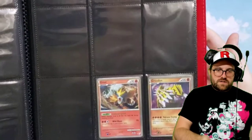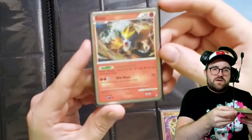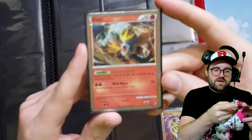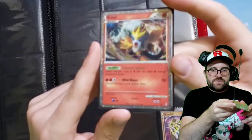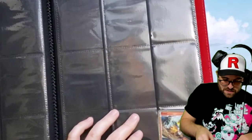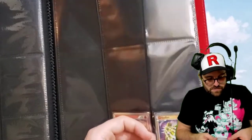Here we go — we have a couple of the shiny boys at the bottom. We have the Entei, the SL3. Some more shinies — these ones being a little bit more elaborate than the ones from Platinum.